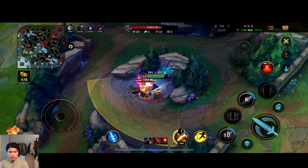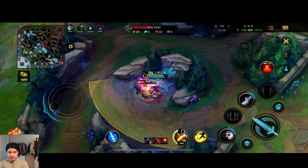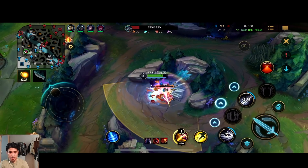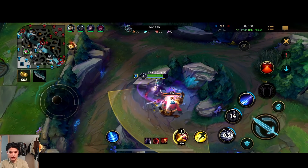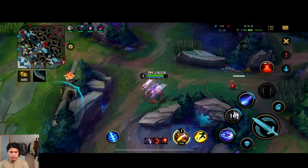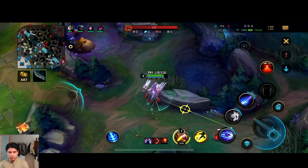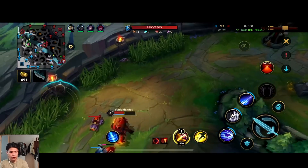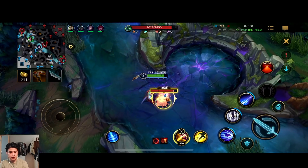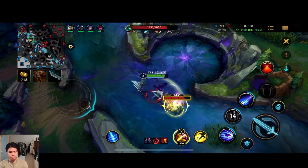I'm gonna try a four-camp clear since I got a pretty big leash — I think it might work. But if you don't get a big leash, definitely just go for three camps, which would be Red, Raptors, Blue buff. If you want to go full red side clear, you can also go Red, Raptors, Scuttle.